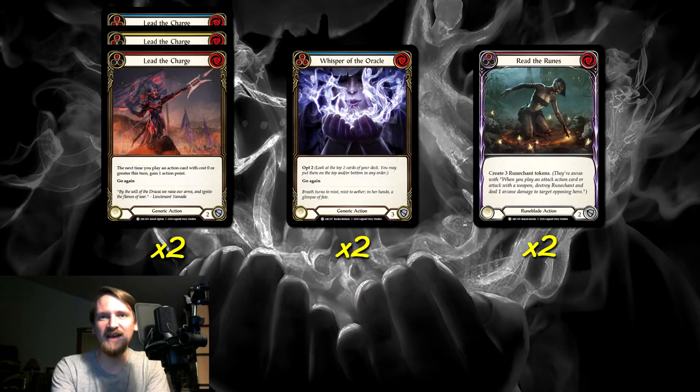Now let's talk about some of our utility non-attack action cards. We have six copies of Lead the Charge alone, and then another four utility non-attack action cards, bringing us to a total of 16. So almost half of our deck is non-attack action cards, which means we should have no trouble getting set up to start going off with Viscerae. We essentially just need one non-attack action card in a turn, and then we can do a bunch of different attacks to still get all of our Runechants. Right off the bat, let's talk about the one we're running all six copies of: Lead the Charge — two red, two yellow, two blue.